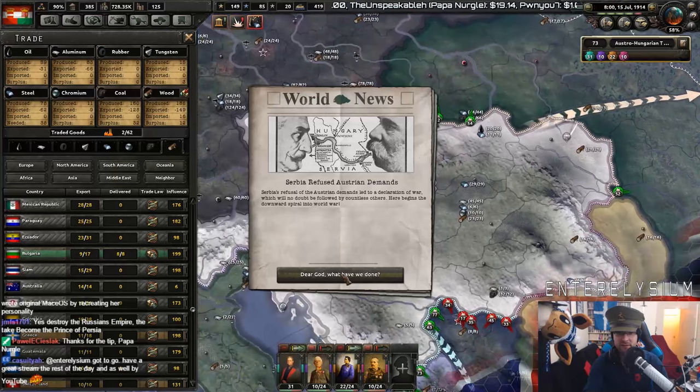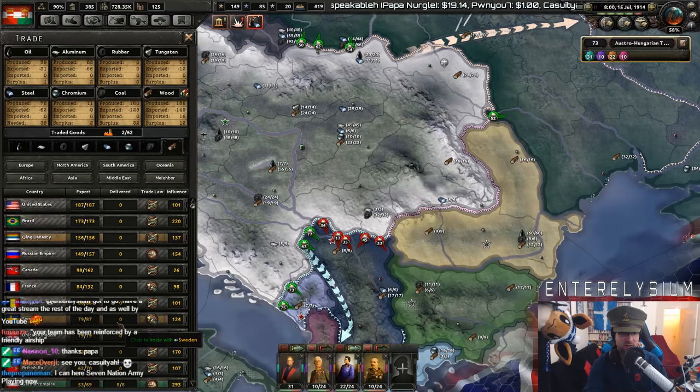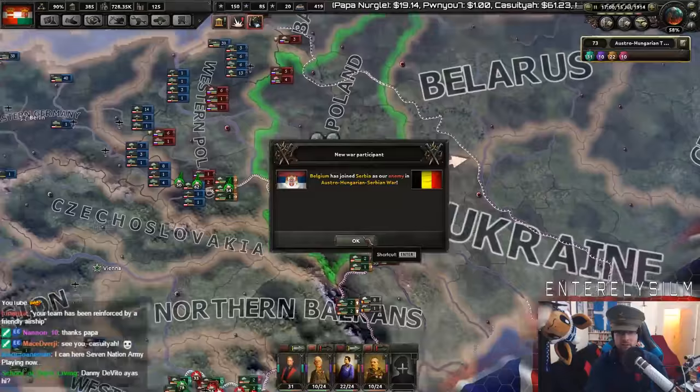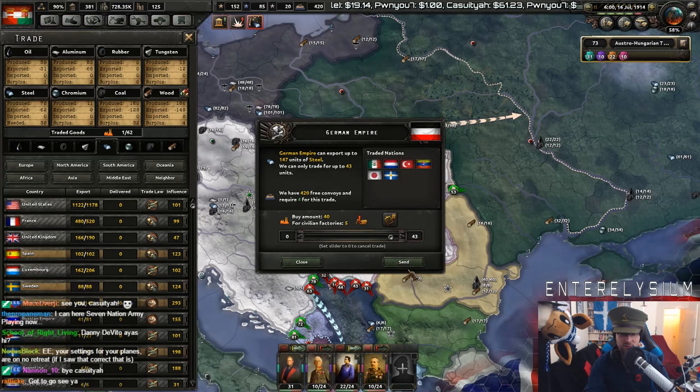Serbia refuses our demands. Don't we know that already? Pretty sure we know that — I think that's why we're going to war, right? I'm actually getting more than I need, so I'm going to cancel mine with Germany for now. Mongolia's been called in. Belgium has joined. France is no longer sending us anything. Germany, you send us steel, please. There's a lot of steel to import.